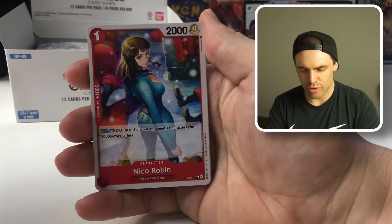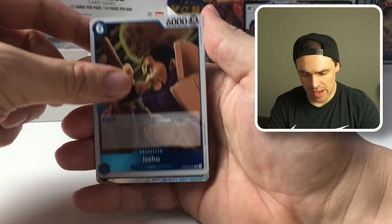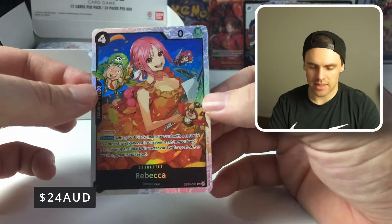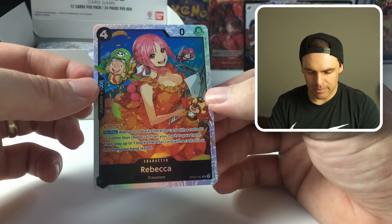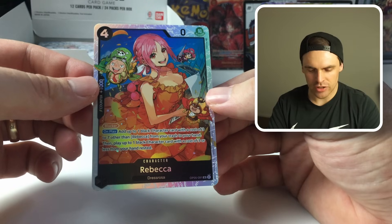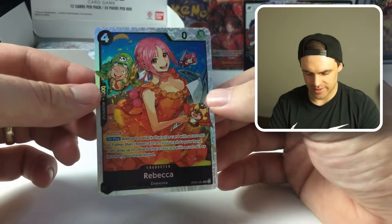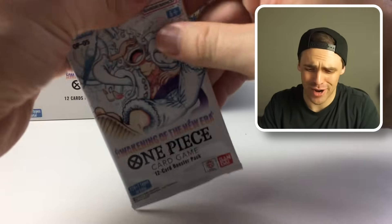Speaking of Holy, there it is — Ohm searches Holy and can play Holy on play of Ohm. We've got a Monet, Cobra, Robin, the Esho. And we've got ourselves a Rebecca. Does see some play in Sakazuki — it's a blocker. On play, you can add up to one black character with a cost of three to seven other than Rebecca from your trash to your hand. Then you can play one black character with a cost of three or less from your hand rested. So our first hit of the left side right there.